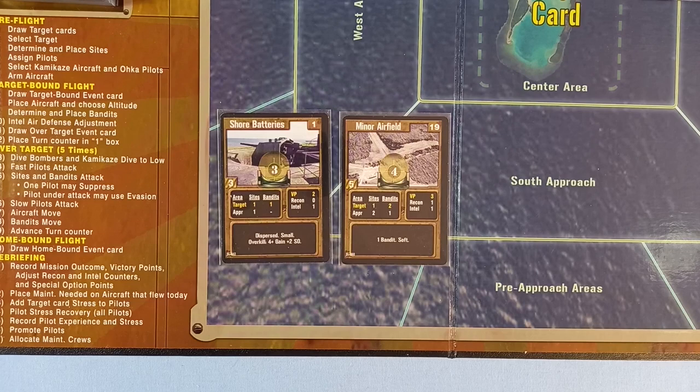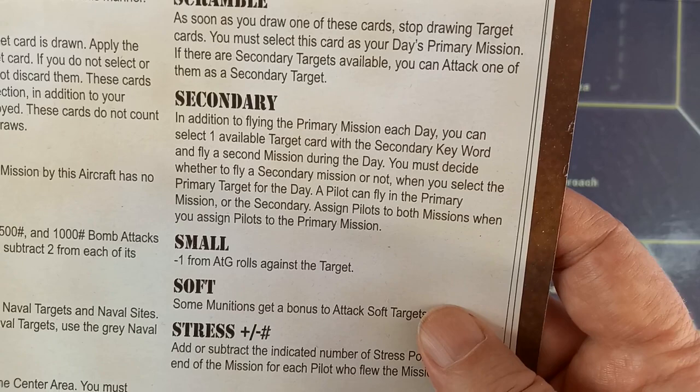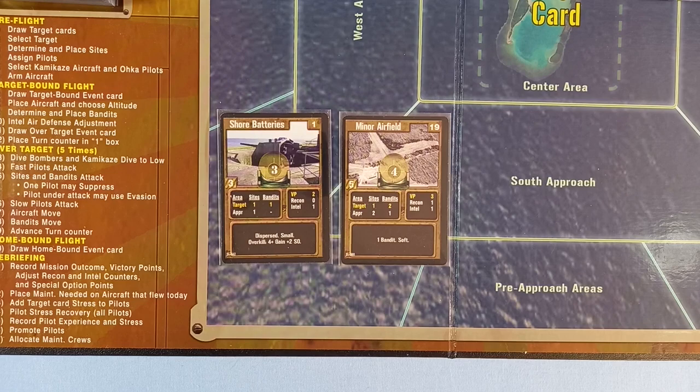Here are the two targets. Immediately I can see there is no secondary keyword, which means once again we can only fly one mission. The key terms sheet says: in addition to flying the primary mission each day, you can select one available target card with a secondary keyword and fly a second mission during the day. So just the one mission for us again.